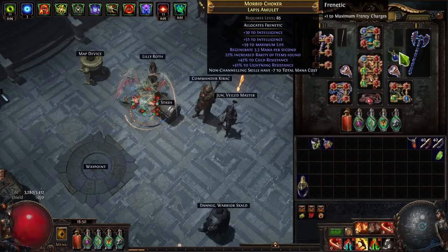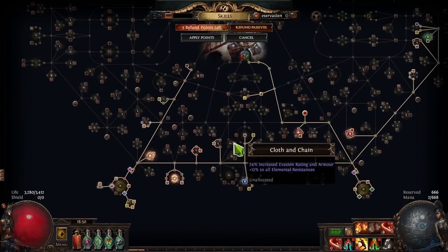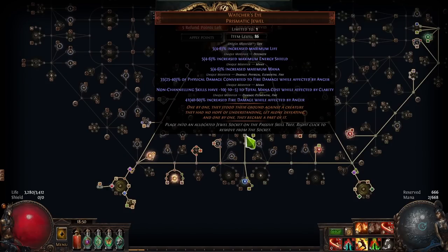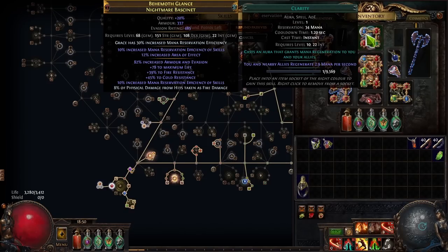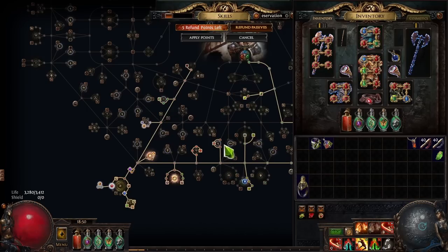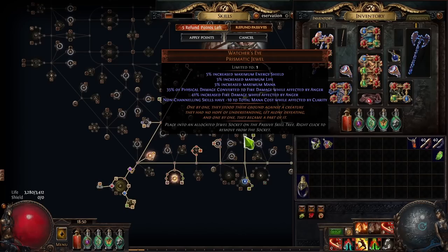Another very common way of reducing mana cost is Replica Conqueror's Efficiency. It gives minus nine to total mana cost — a very huge amount — along with some skill effect duration and maximum range. The main reason people use it is the minus nine to total mana cost. Another option is the Watcher's Eye modifier that gives up to minus 10 to total mana cost while affected by Clarity. You run level one Clarity — sacrificing 34 mana — but in return you can get to zero mana cost. This is especially useful if your mana regeneration isn't keeping up with spending.